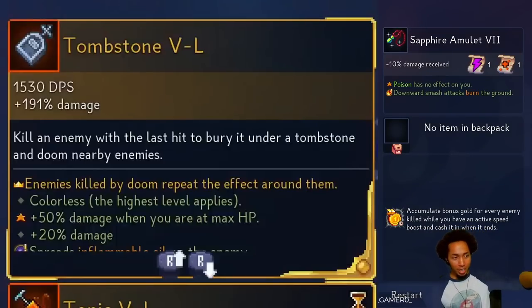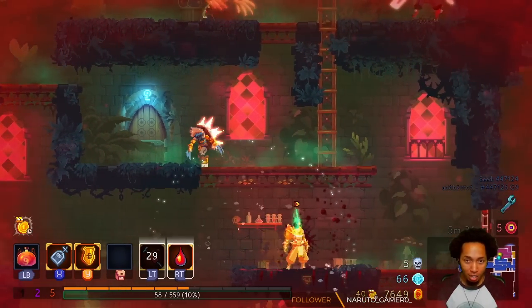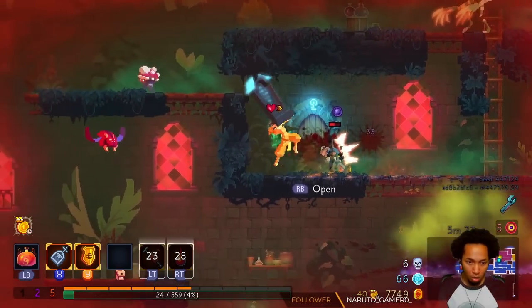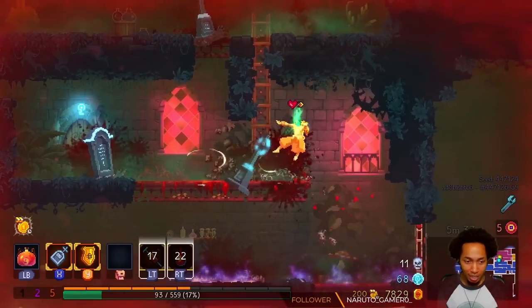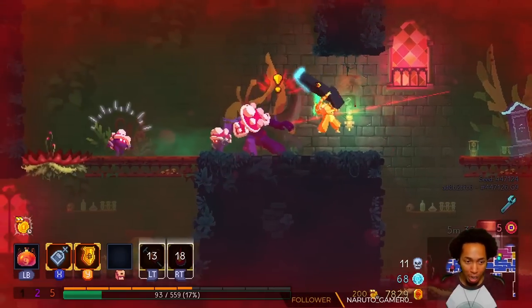New tombstone though. If you look at this thing, enemies killed by the doom repeats the effect around them. If I can find a good example that won't kill me, like this thorny will. So those got killed by it, and then the idea is that the next monsters after it also get killed by it. And the chain goes on and on.